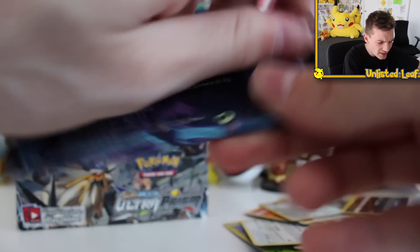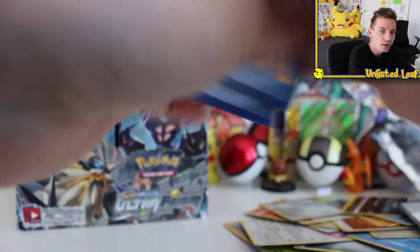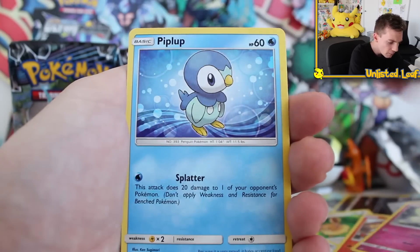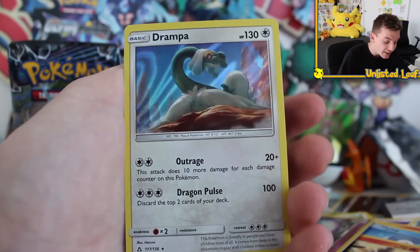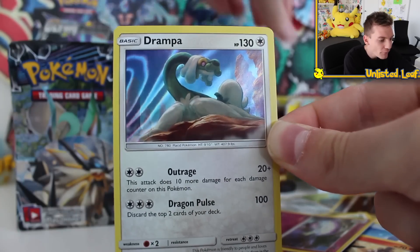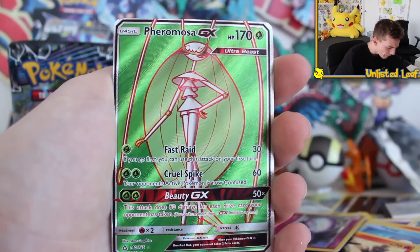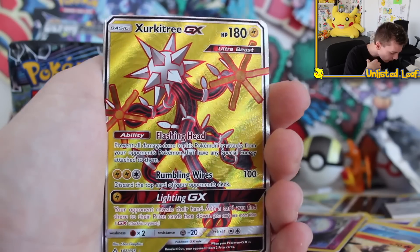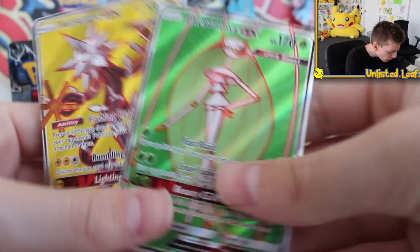All right, final booster pack of part one — let me shake it up for good luck. Hopefully that did the goods and literally the party starts now — we could get the gold card! That would be a crazy ending to part one. Psychic energy, Turtonator, Eevee, Magmar, Amoonguss, Piplup, Slandit, and here we go — that is a mean looking holo card! I'll take that over the gold. Drampa holo! But fellas, can we look back on the craziest part ever — Pheromosa GX full art 140, look at the texture, and Exeggcutor GX.